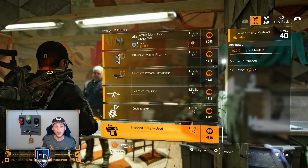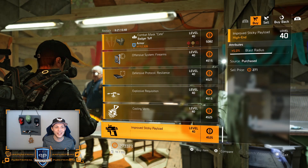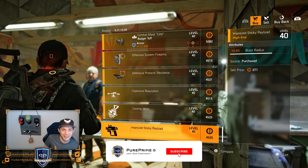That's pretty much it for the vendor reset. Hopefully Cassie will sell some better things tomorrow. Of course we can find some maxed-out attributes, but not on great gear this week. Thanks for watching, hope you enjoyed — don't forget to smash that like button, hit that subscribe button, and of course the notification bell. Pierre Prime out.